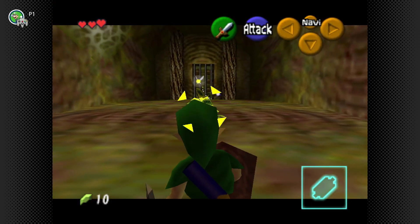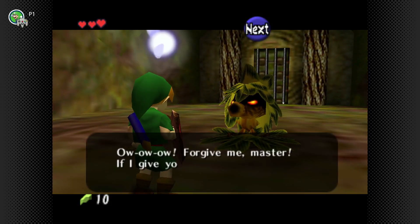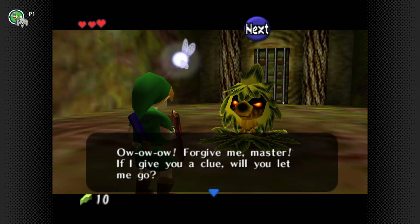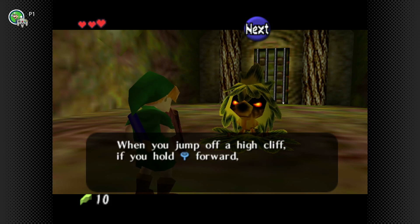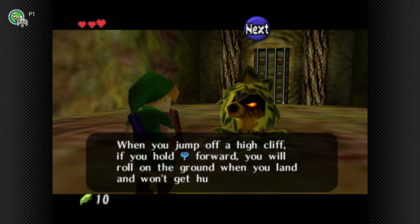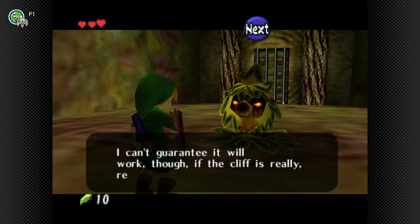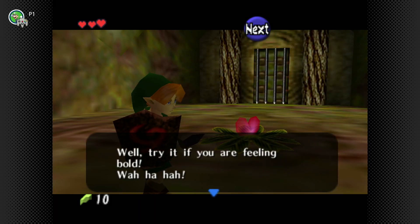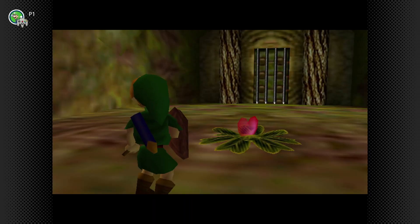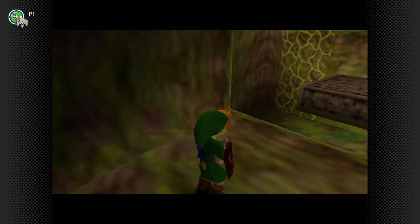We get our first mini-boss — a Deku Scrub. You knock his seed back into him and he knocks himself out. He says: 'If I give you a clue, will you let me go? When you jump off a high cliff, if you hold forward on the control stick, you'll roll on the ground when you land and not get hurt — though it may not work if the cliff is really high.' He gave us a heart piece. Thank you very much.